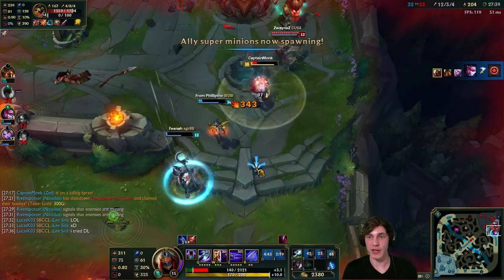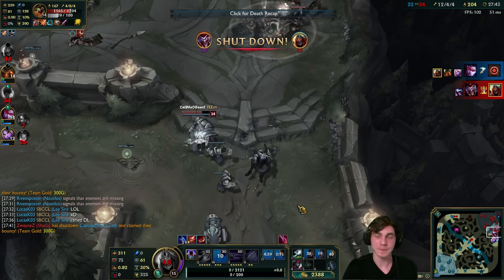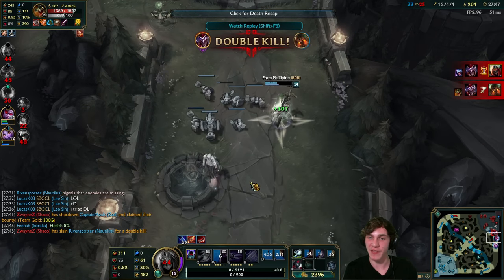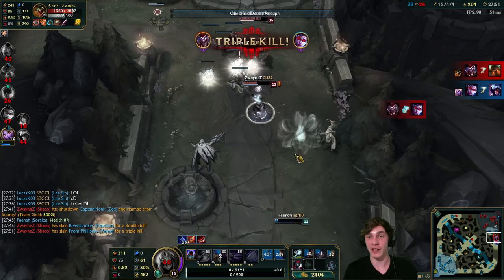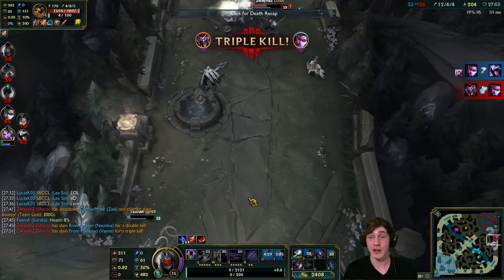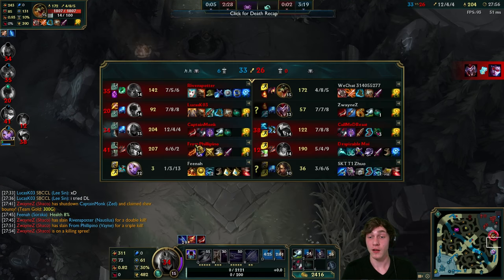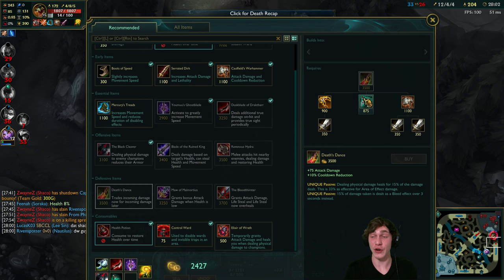Shaco's probably going for Vayne - I'm going to shadow out. He actually came for me instead. Nice play by Vayne condemning Talon into the dead turret - he went out with a bang into the wall. Next item, I think Death's Dance makes the most sense for sustain. Actually, you know what, let's just go Bloodthirster instead.